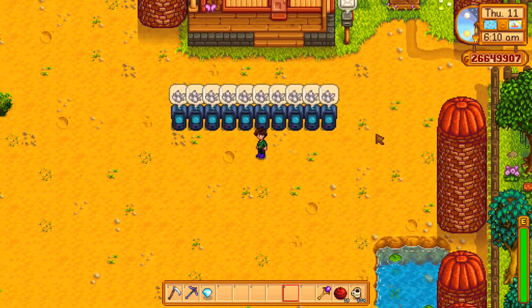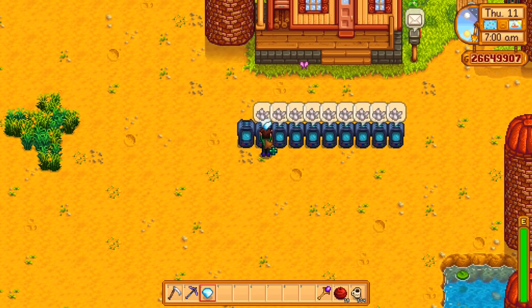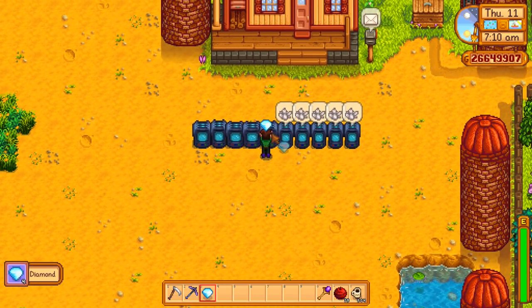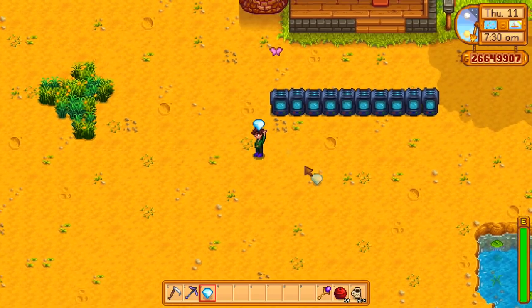The quartz are all now done, and I have in my possession a single diamond. All I have to do at this point is place a diamond into the Crystallarium, which is already done, and that turns it into a diamond. Then I can take it out and put it back into the next one and repeat this process. I'm using a single diamond to turn all these Crystallariums into diamond-producing Crystallariums — and the best part is I get to keep my original diamond.